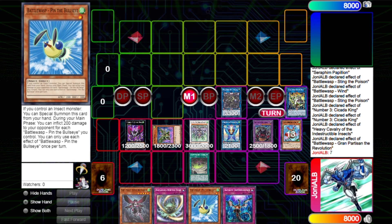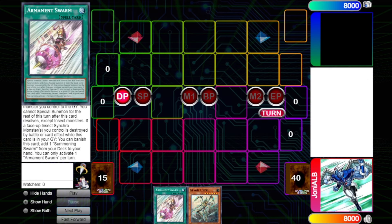Now we go to combo number two. For combo number two you're going to end on exactly the same board, but just to show you how good the new cards are — this time utilizing the Rebeelion spell, the new spell they got, which is just another starter to get you to your Rapier. Let's start the combo.